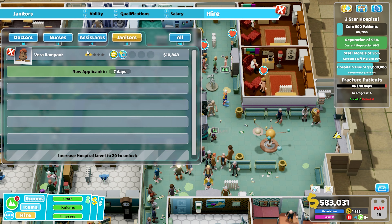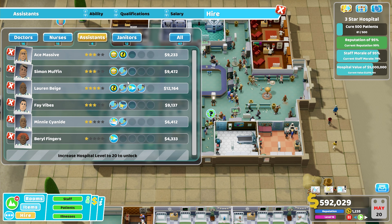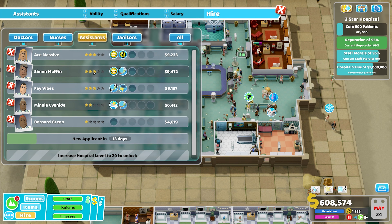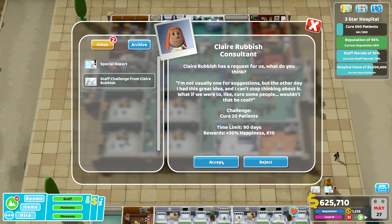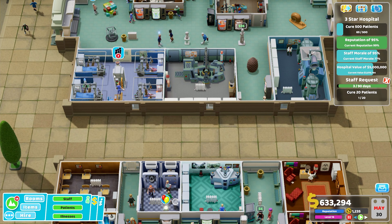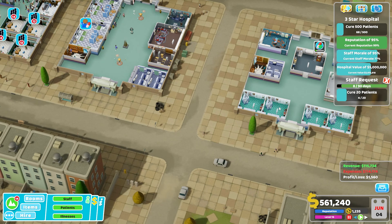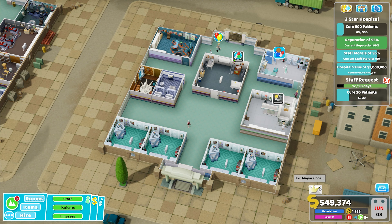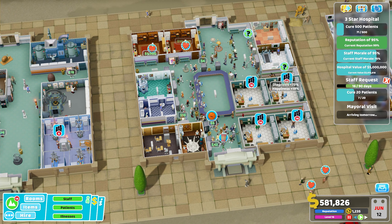I probably should have set roles for the janitors — that could have helped stop this getting out of hand. The more janitors I have hired, the more of an issue this becomes. I've also just got two assistants going on break and I only have four assistants, which is a bit ridiculous for a hospital of this size, especially with some working in marketing. The queues at the GP's office have gone crazy too. We also failed that emergency. Anyway, the cleanup is happening, but the wheels were definitely threatening to come off there.